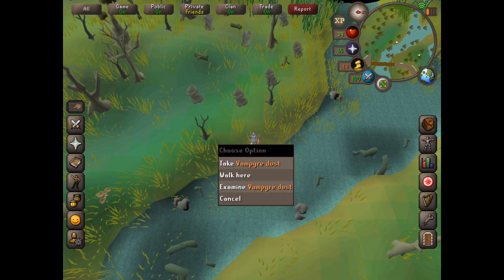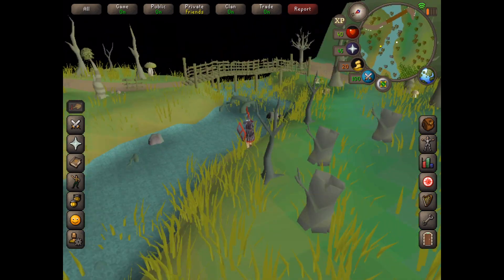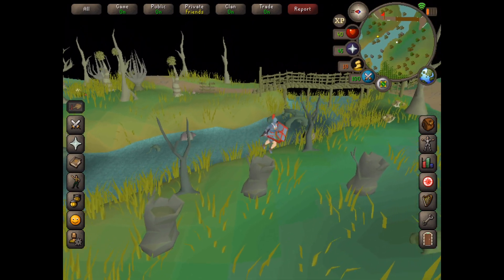They seem to drop some pretty nice stuff actually. Like I've just got an emerald and some death runes. So it's all good.